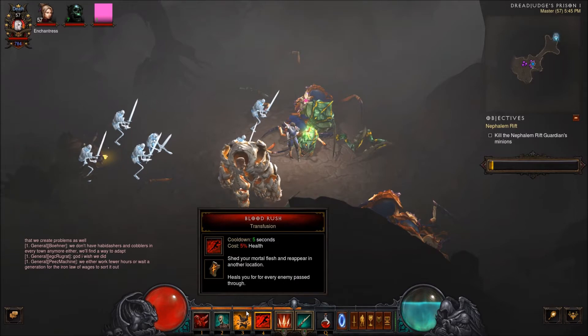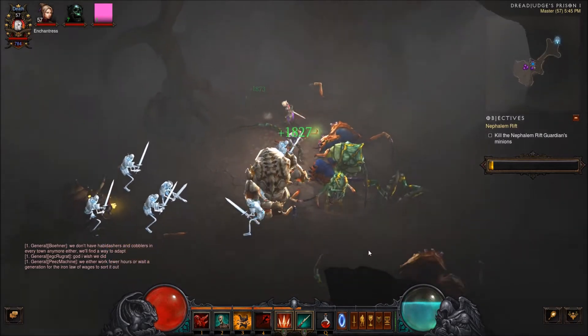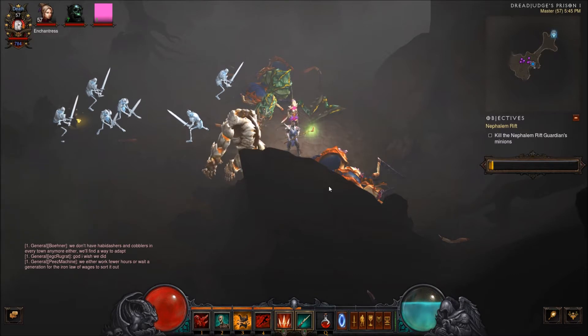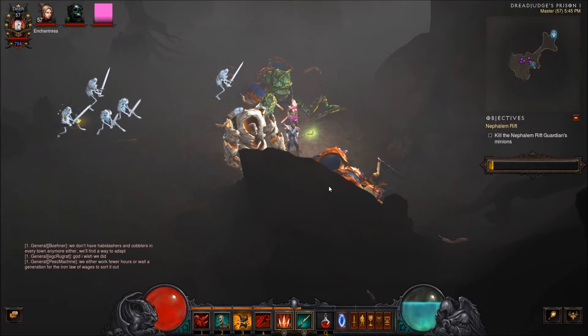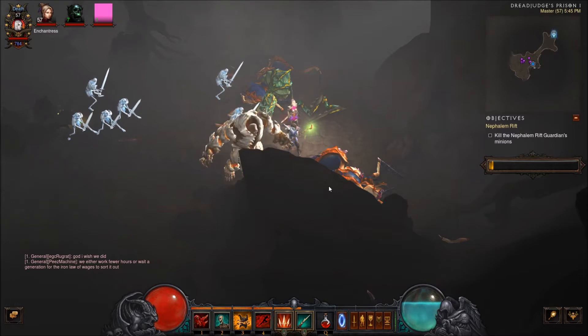Much like the wizard, I've got a teleport called Blood Rush, where I get a chance to go across the map. For every single bad guy that I teleport through, I gain health. So if you're in a sticky situation surrounded by mobs, you can teleport, gain health, and GTFO — it's kind of a win-win-win.